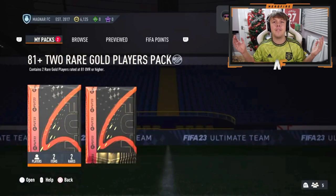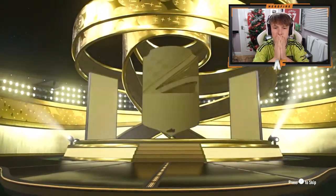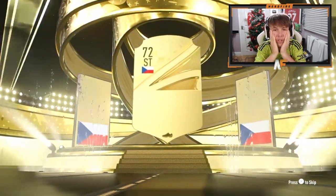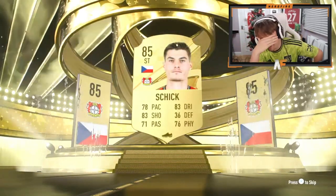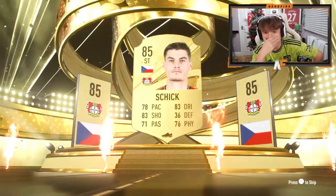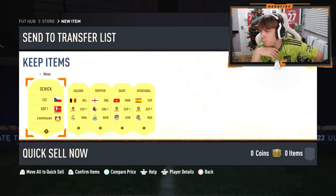All right, here we go — rng_mc_sniper with his 84 times five. Let's see what he gets. Come on, sort him out with a Winter Wildcard or something. Oh my god, that's the first non-walkout — EA, what are you doing? That's not great. 85 max in this pack — that is an L. EA, come on. 85 and then four 84s. That's brilliant.